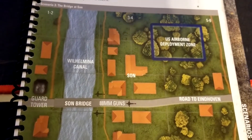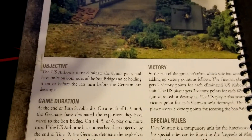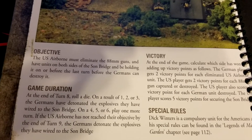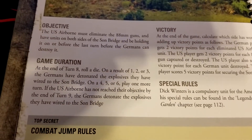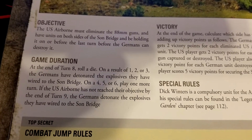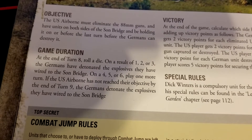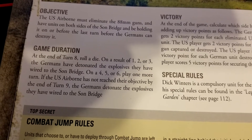You'll also need something reasonable for the guard tower. The US airborne must eliminate the 88mm guns and have units on both sides of the bridge, holding it before the Germans can destroy it. At the end of turn eight, roll a die: on a one, two, or three the Germans detonate and blow up the bridge; on a four, five, or six you play one more turn.